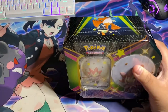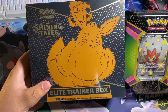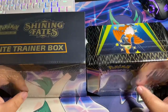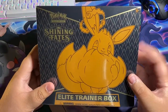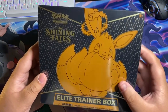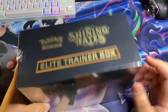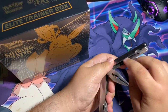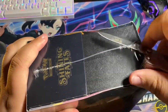Alright guys, without further ado let's open up these two bad boys right here - the Shiny Fates Elite Trainer Box and the ETB. As usual, this is a special set released by Pokémon - every special edition set they release comes with 10 packs in each Elite Trainer Box, with a promo card which is of course an Eevee VMAX. Thank you Karina, give a round of applause to Karina, my helper today!